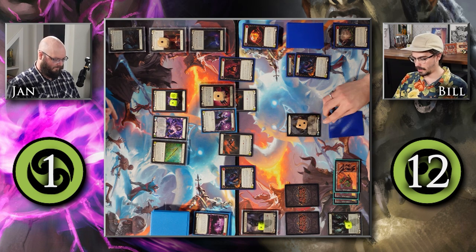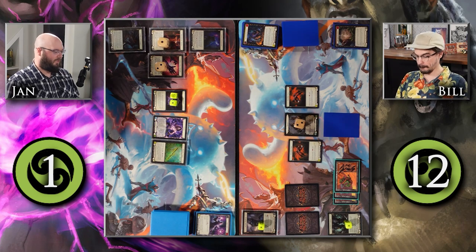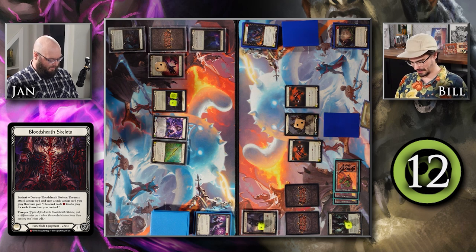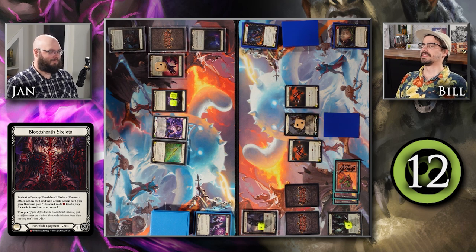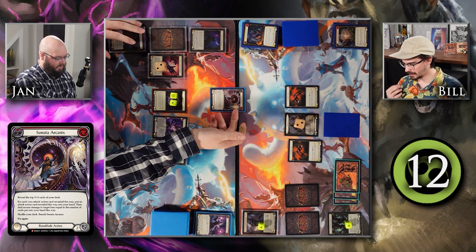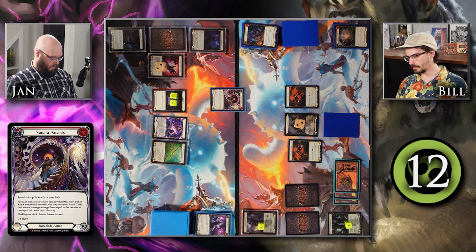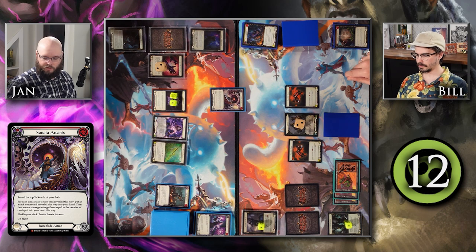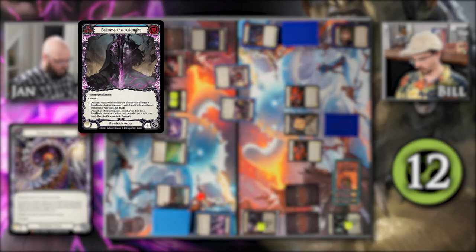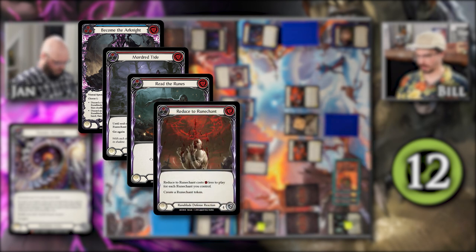I'll arsenal this card and hope I don't die to the crack back. I'm going to crack my Bloodsheath Skeleta to make my next attack action and non-attack action cost seven less. I'm going to play a red Sonata Arcanics. X is going to equal three — I have seven rune chants, but I pitch a yellow Read the Runes to sink one resource to make it an even four, so X equals four. I have one resource floating.